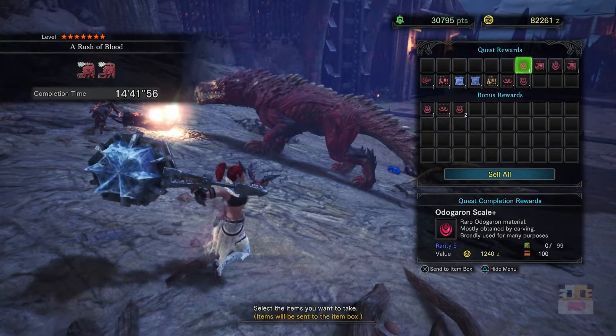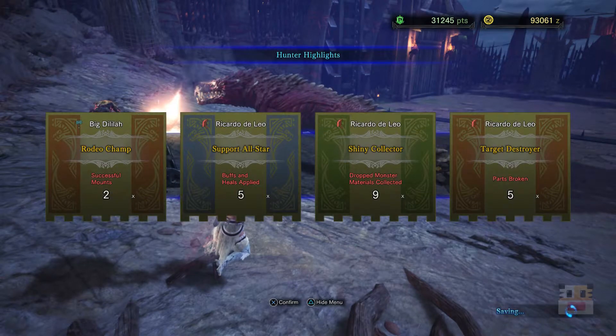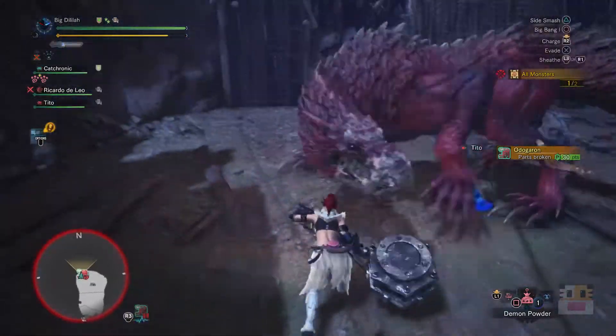Every time you finish this mission, you have a chance of getting either one or two tickets — at least that's what has been dropped for me the three or four times I've done it. So all you have to do is defeat the small one and then defeat the big one. I think the big one is in a cage until you walk over to the far side, and then he'll be released.